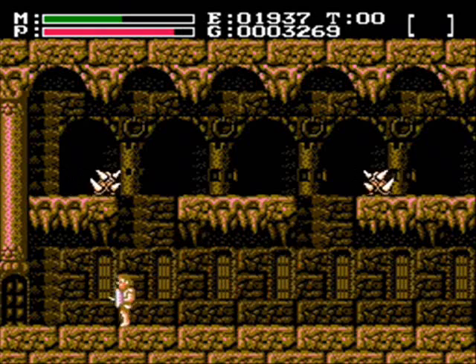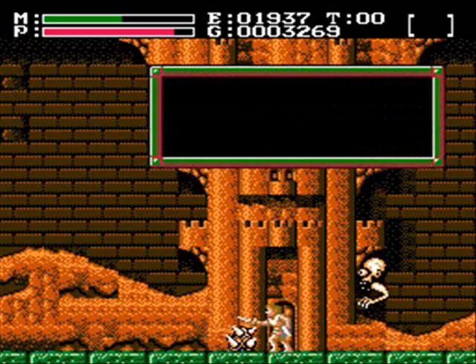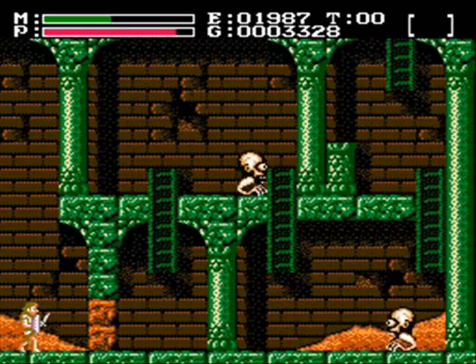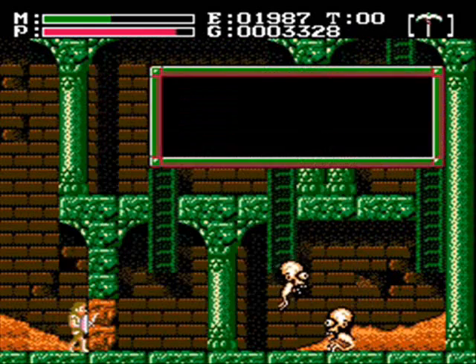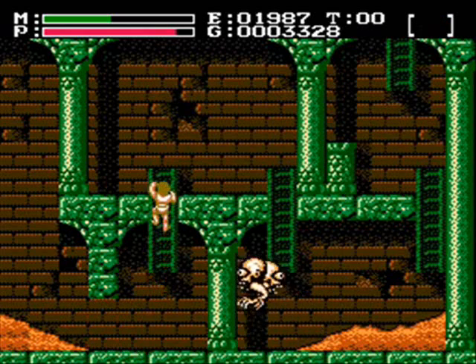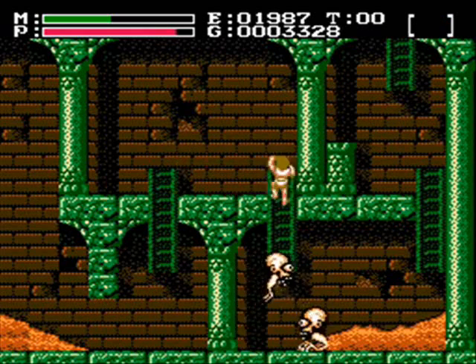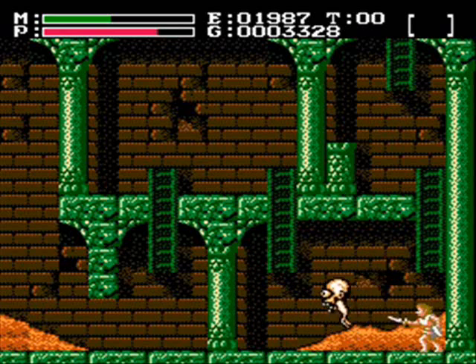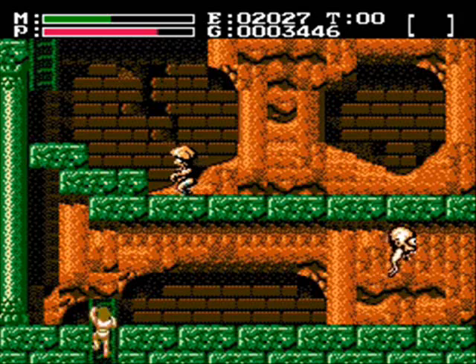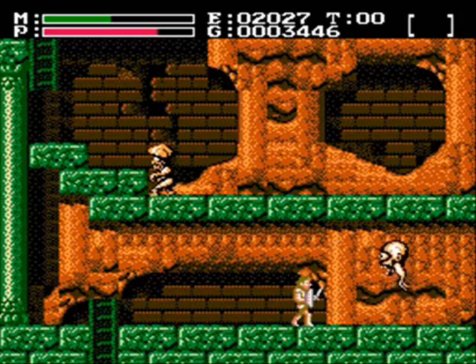I'm not timing my attacks very well. Alright, so let's continue on. Use the magic to break the wall. Use items by holding down and pushing B, by the way. Up and B is for your magic attacks. And you got T up there — Time. Some items you can only use for a limited amount of time before they run out, so that's what that's for. Maybe we continue up here — I think a potion sometimes appears there with that four-screen thing.